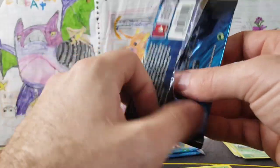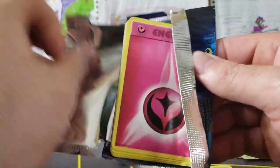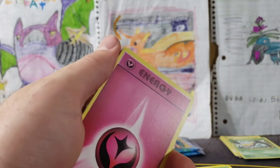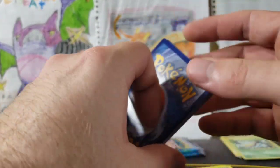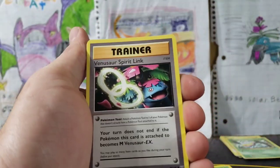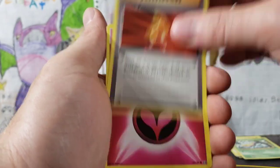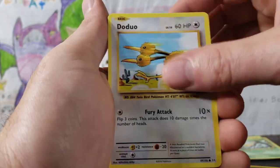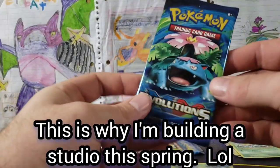Three more packs — this is awesome. Please subscribe so we can open up that next Evolutions booster box. We've got Venusaur Spirit Link — so we've got Charizard, Blastoise, and Venusaur. Charmeleon, Super Potion, Fairy Energy, Onix, Staryu, Doduo, Weedle, Nidorino Reverse — which is awesome — and an Arcanine.